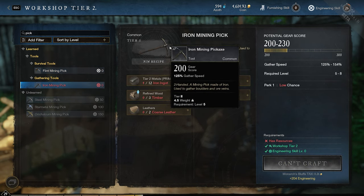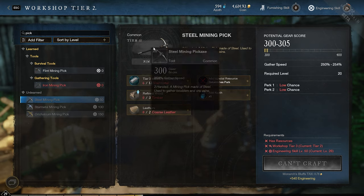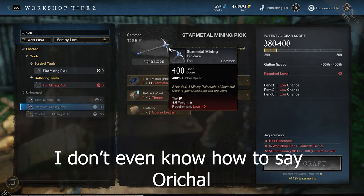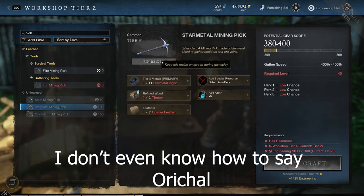There are five tiers of metal that you can craft your pickaxe out of: flint, iron, steel, star metal, and auricalcum. The metal pickaxes will take two coarse leather, three timber, and 12 to 15 of whichever metal you choose to use.